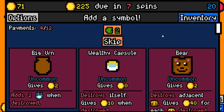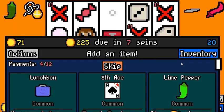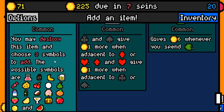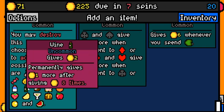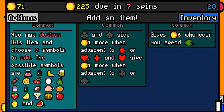It's easier to make bear better than big urn, but big urn is easier to remove when we need to remove it later — so that's a trade-off. We definitely need a two-value symbol here because we are a bit behind. I don't mind having a bear — it allows us to pick up the beehive if we need to. Lunchbox is fine; it can give us two-value or three-value symbols.